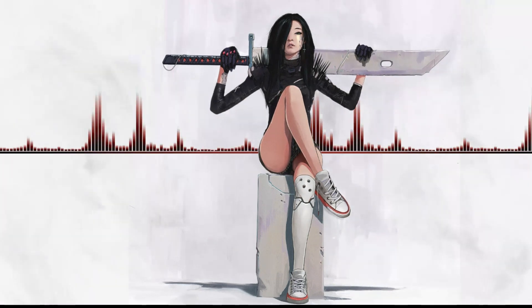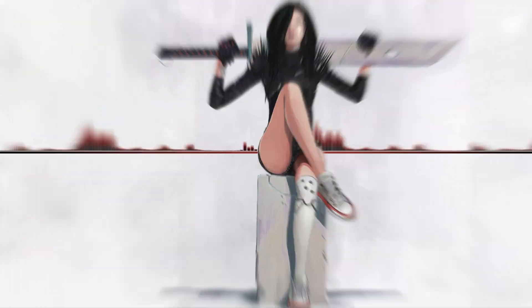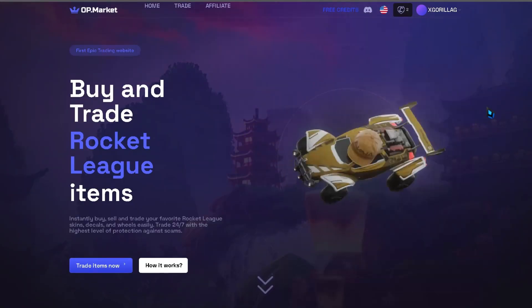Let's get straight to it. The first step is to visit this amazing website called Autmarket. It's the ultimate hub for trading your items and scoring some awesome deals.